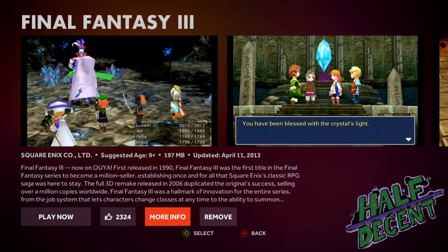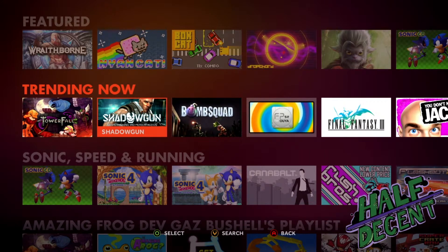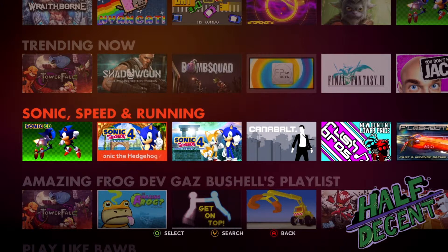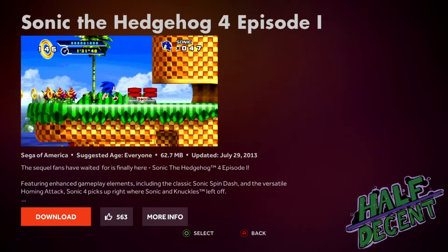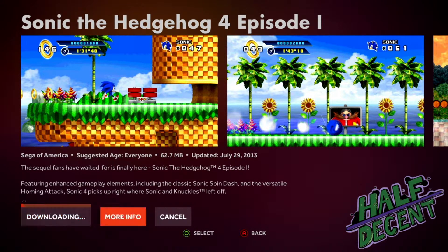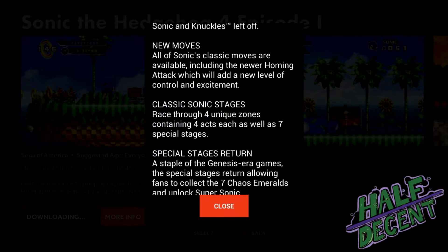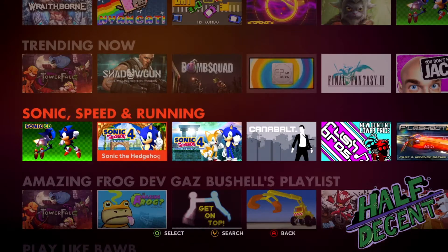If you want, we'll do a whole video on Final Fantasy 3 — we should try and speed run it having never played it before. Just to demonstrate how the purchasing works, here we go with Sonic the Hedgehog Episode 1. Downloading. Oh, this is Sonic the Hedgehog 4 Episode 1, released in 2010 or 2011. Do you know what was a freaking horrible Sonic game? 2006, Sonic self-titled. Jesus, that was bad. So while that's downloading, you can go back through the store.